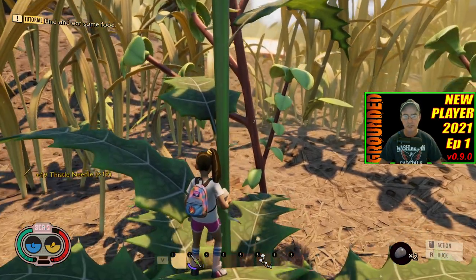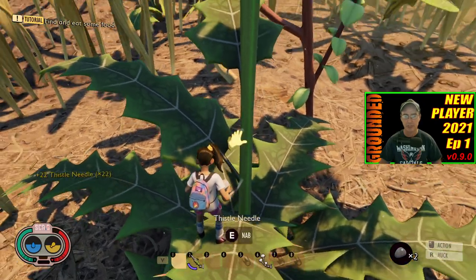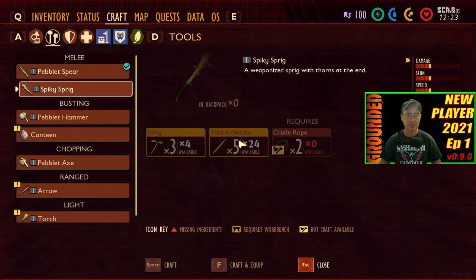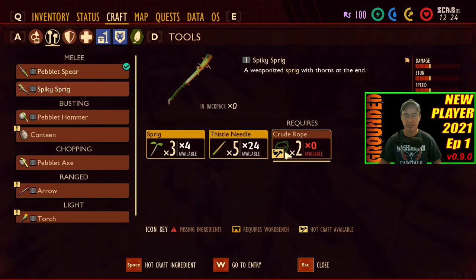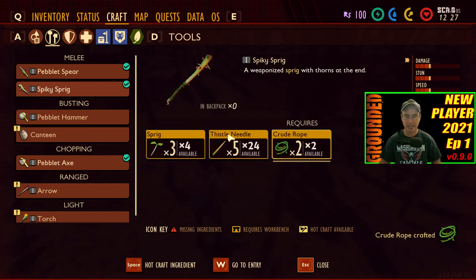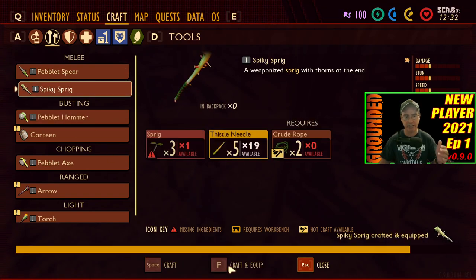These will respawn, so you just can't get an unlimited supply of them like we used to be able to get. So once I get these, I'm going to go over to my inventory. I need two crude ropes — I'm going to hot craft two of them. Now I've got the green check mark. I'm going to go ahead and craft this, click on it, craft it and equip it.